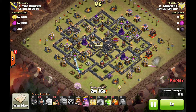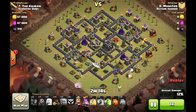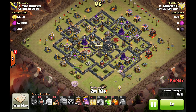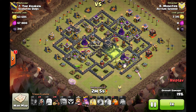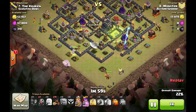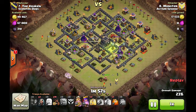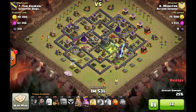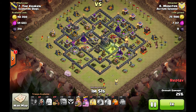She continues the queen walk and he brings a couple of golems down here to get to that queen. A few wall breakers to let everything through — the funnel is pretty nice and wide. King should be coming in any minute. He drops his king and I think that's what ended up hurting him right there — that king rerouting.